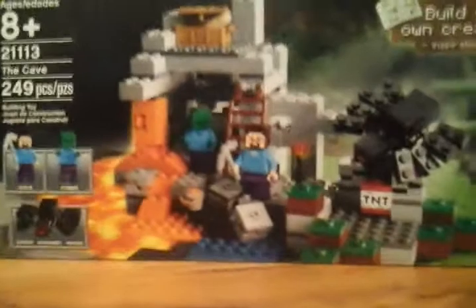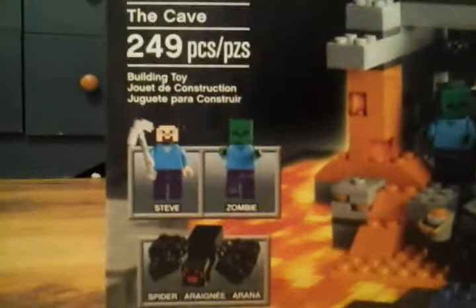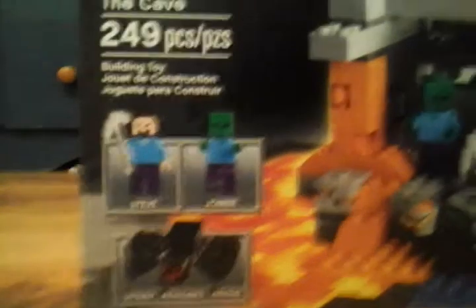Let's start off by checking what this features. It says right over here: features a Steve with a stone pickaxe or iron, zombie, and a spider.